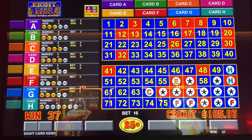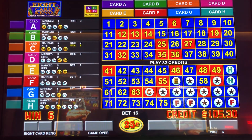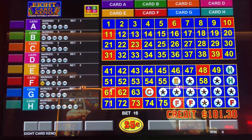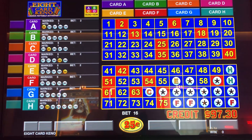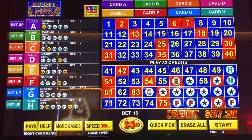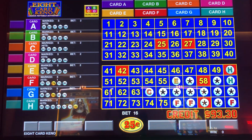Oh, that had potential. So the cool thing about eight card is if you play all eight cards, it gives you a little added boost on the pay table — it juices it up a little bit. For instance, check out this H card seven spot. It pays more than 14,000 credits — 14,500. You've got to play all eight cards to get that extra little bumper, that little boost.